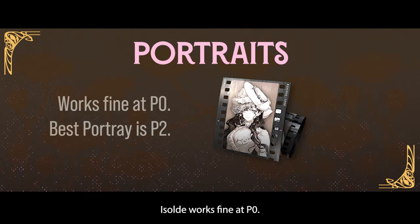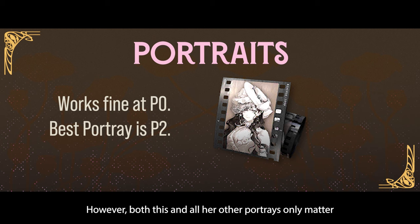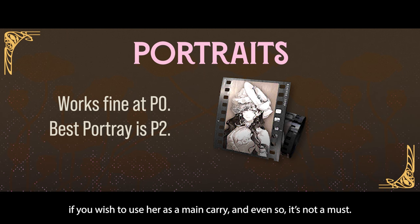Isolde works fine at Portray Zero. Like most 6 stars, her best portrait is Portray Two, as it allows her to reach finale faster. However, both this and all her other portraits only matter if you use her as a main carry — and even so, it's not a must.